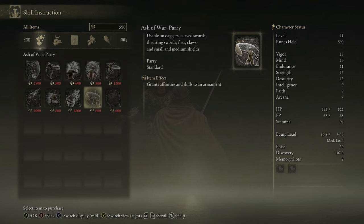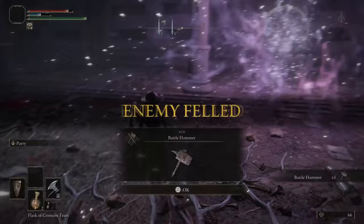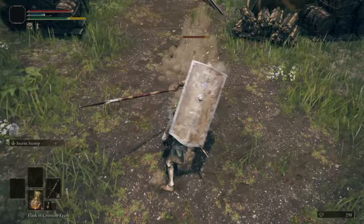Grab the Lordsworn Greatsword at the Gatefront Ruins if you're going the two-handed route. You could also grab the Battle Hammer, dropped by the boss at the end of the Murkwater Catacombs, which is very easy to get to — just near the lake with the dragon in Limgrave. The benefit of the Hero is that any of the big, heavier weapons you find, you'll be able to test them out, trying weapons that most other classes are locked out of.